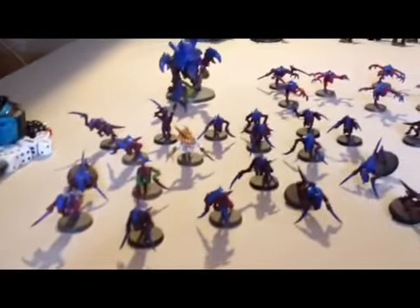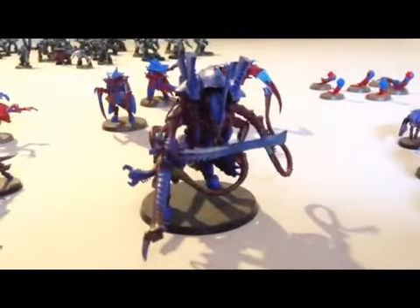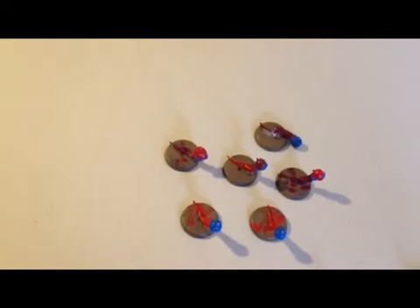Welcome to this Warhammer 40k Battle Report between Tyranids and Dark Angels. First off we have 24 Hormagaunts with Toxin Sacs, a Hive Tyrant with a Venom Cannon, Bonesword and Lash Whip, Leech Essence and some other Psychic Power. We also have 22 Termagaunts with Toxin Sacs, Fleshborers, and a bunch of Spore Mines.